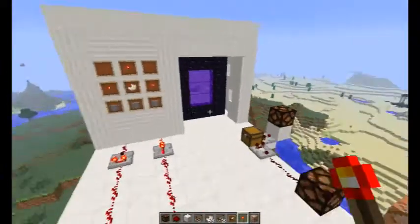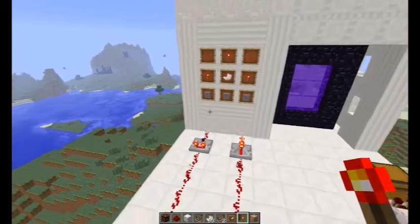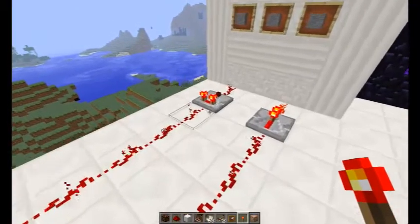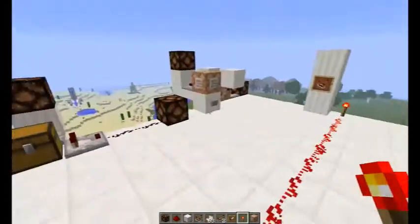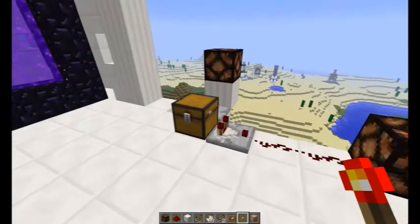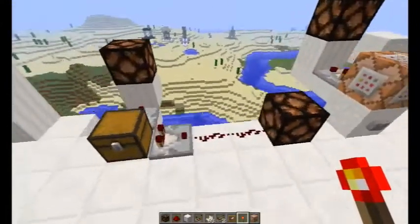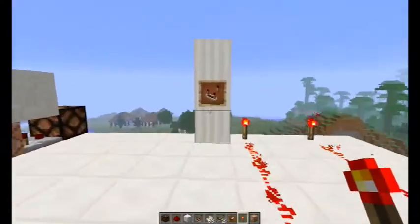So what I'm going to do today is have a quick look at the comparator. I'm not going to do the technical in-depth look — where the comparator compares one signal strength to another and contraptions like that. I'm going to cover the other side: the cool things you can do with it, rather than the serious programming side.